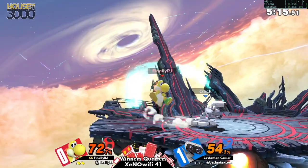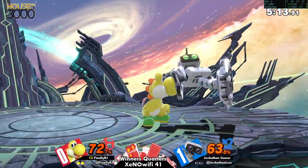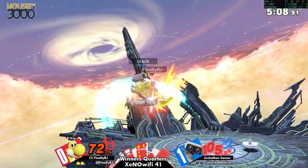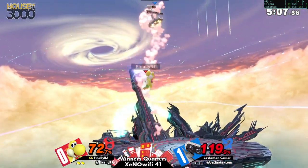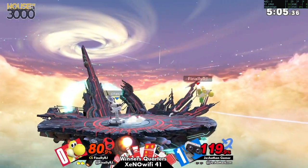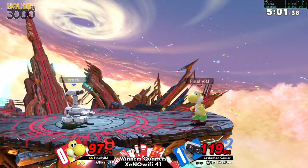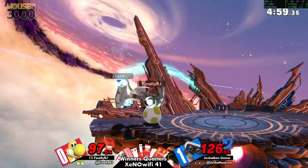Josh is beginning to drive the interactions. But RJ's got something to say about that with some big damage on the jab lock, forward tilt, up air. A few slight drops during that from Joshithin — packet drops, that is.